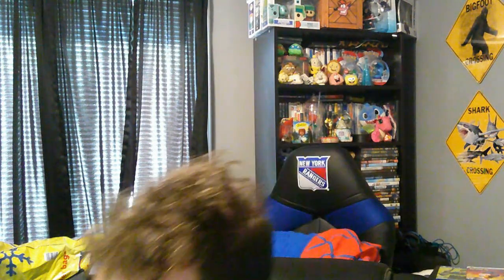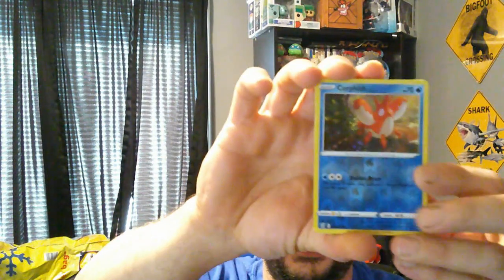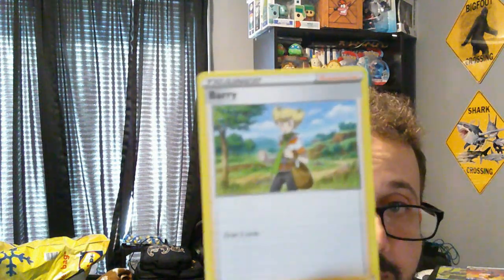Right off the bat we got a Corphish as the foil to start. I'm just going to show you this way. Now we got the Bug trainer card, we got Barry — a trainer card, and we got an Egg Incubator trainer card.